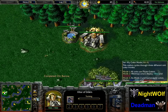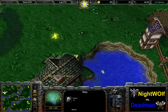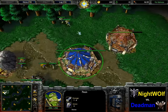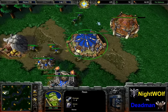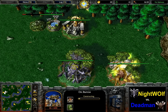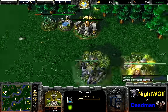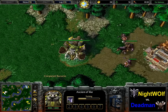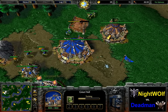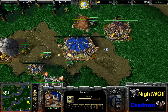Both players start with Altar first. Nightwolf has the Ancient of War down near the Goblin Laboratory. A wisp for the Night Elf player heads across the map, while Deadman is not scouting and just doing his own thing. He's building the second burrow — no super quick tech. Deadman builds his 20 supply farm before the shop, so he won't have the shop early, and decides not to build it before teching.